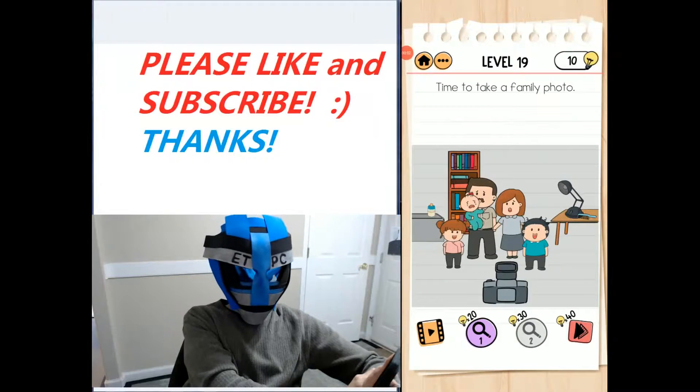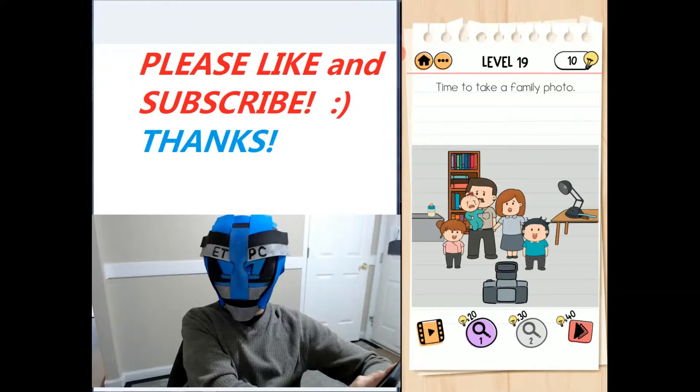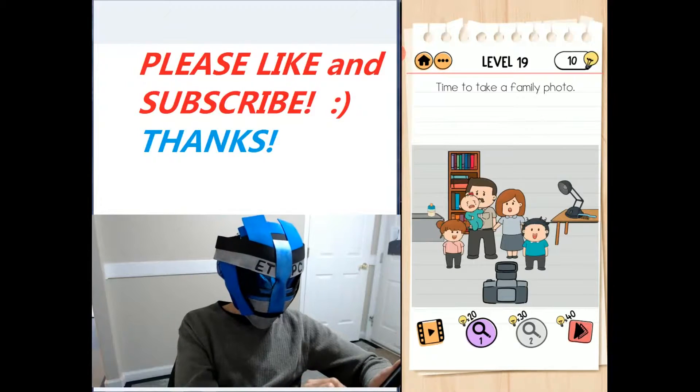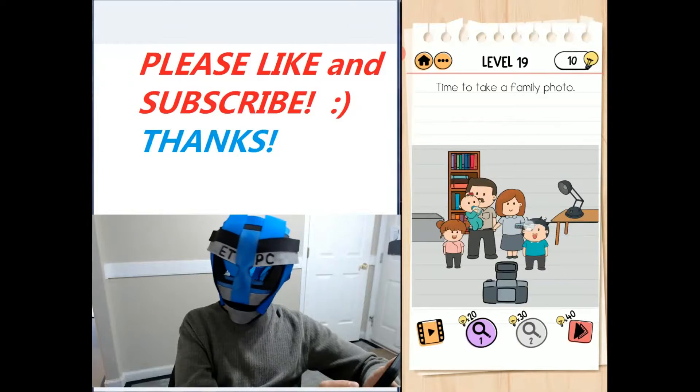Hey there friends, welcome back. I'm playing Brain Test 2, Tricky Stories, the McBrain Family Level 19. Time to take a family photo. We've got to make everybody happy, so let's get that water bottle and drag that over for the baby.